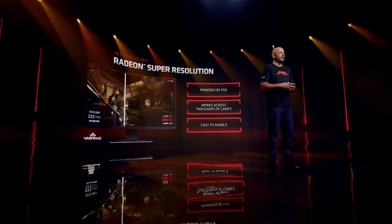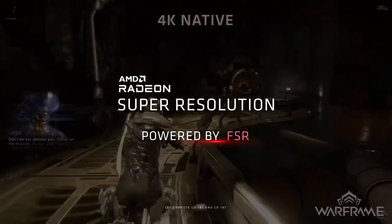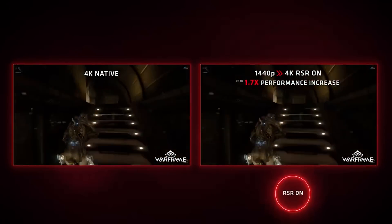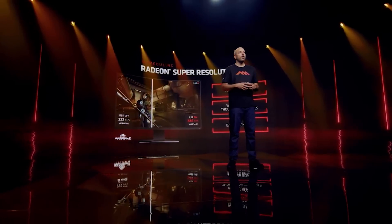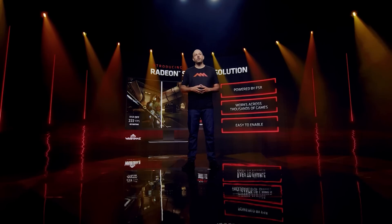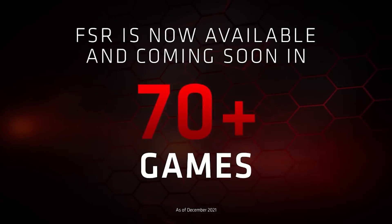If you've missed RSR, it's Radeon Super Resolution, and AMD have now given us a sneak peek at what to expect. Essentially, it's a driver-level implementation of FSR — FidelityFX Super Resolution — which is a spatial upscaler that's been pretty successful. FSR and DLSS have both seen a lot of support from game developers, but the key is that a developer needs to support it. So if you're playing an older game or a developer just chooses not to support that technology, you're out of luck. This driver-level implementation doesn't require that — it's basically just a toggle in your GPU driver control panel.